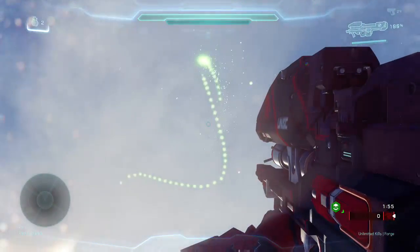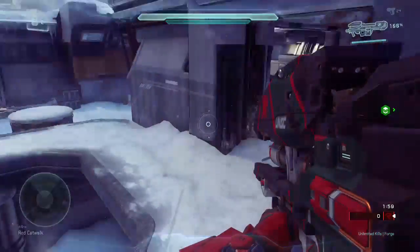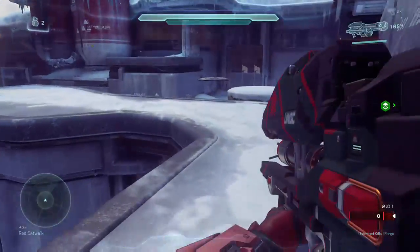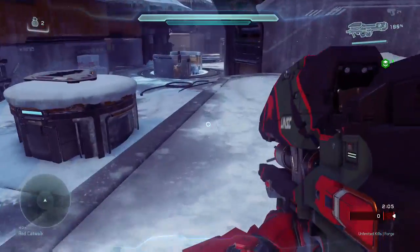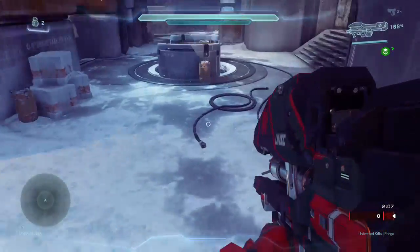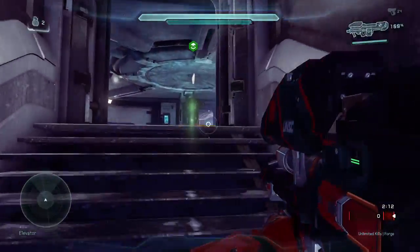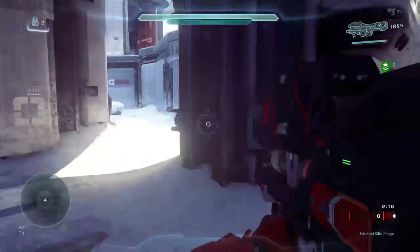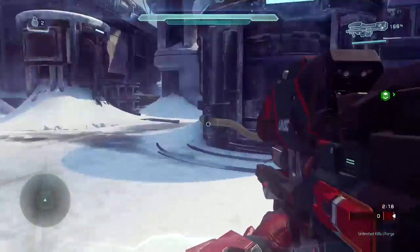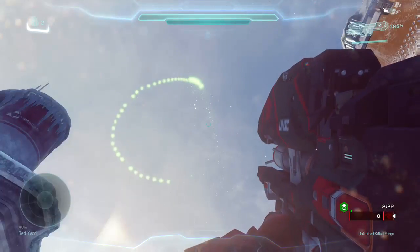This is a glitch that 343 overlooked, but anyway this ammo swap glitch works with pretty much anything — it works with everything except a few guns. I think the rocket launcher ammo does not work with the SAW, assault rifle, and SMG, and there are a couple more that don't work. But yeah, it's just kind of a fun thing to do. Thanks for watching, I'll see you guys later.